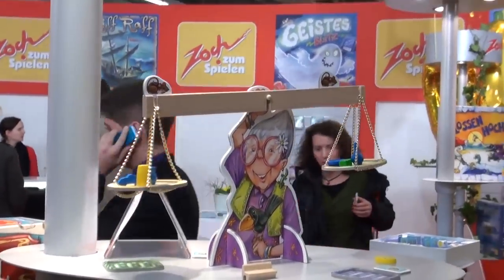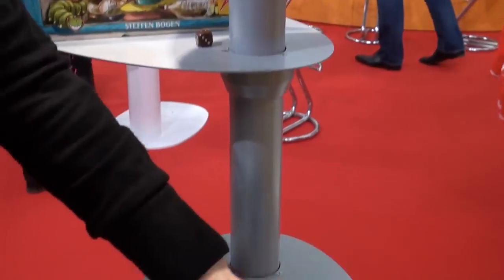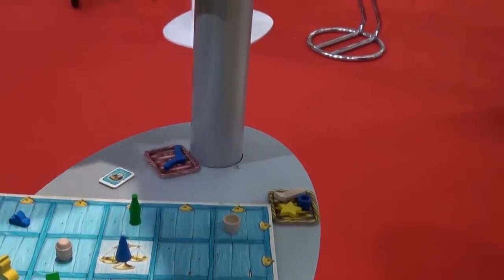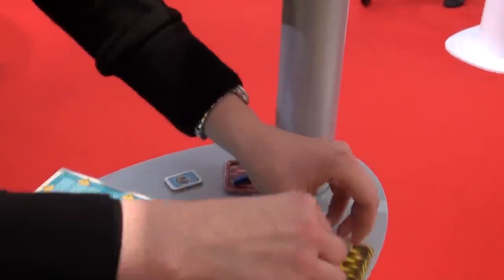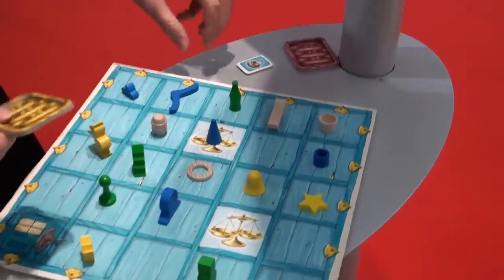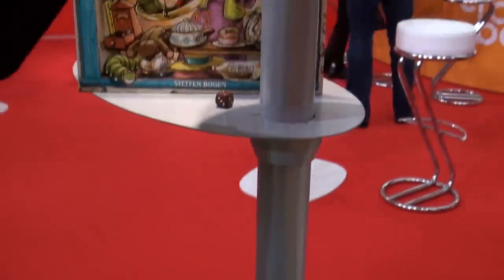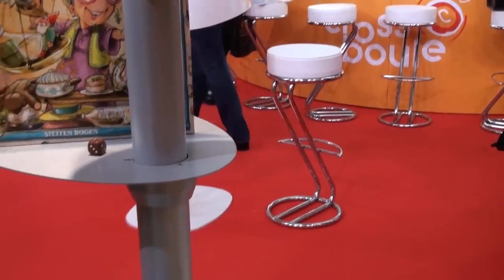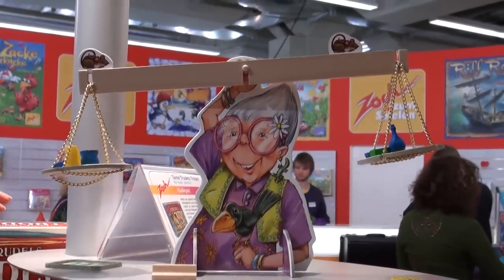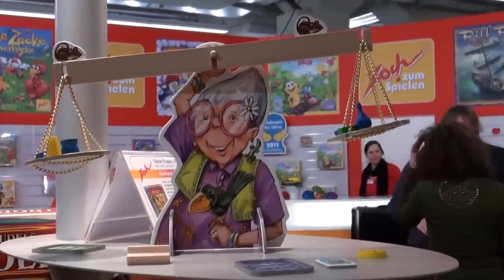This is the most important part of the game because you balance the pieces, the items. This here is the shop of Tante Trudel and we have here the pieces in the shelves. The players collect the items in the shelves and the aim of the game is that Tante Trudel also gets a collection of pieces. The aim is to collect pieces which are lighter than Tante Trudel's but heavier than those of the other players.